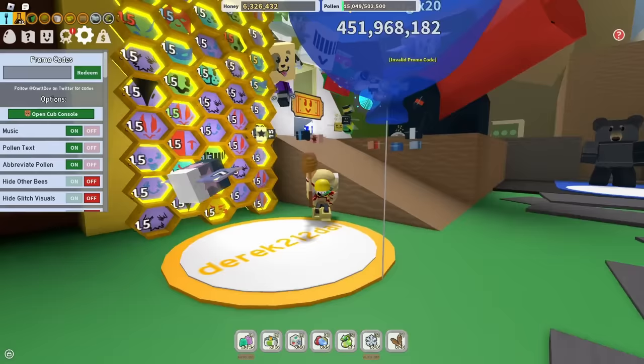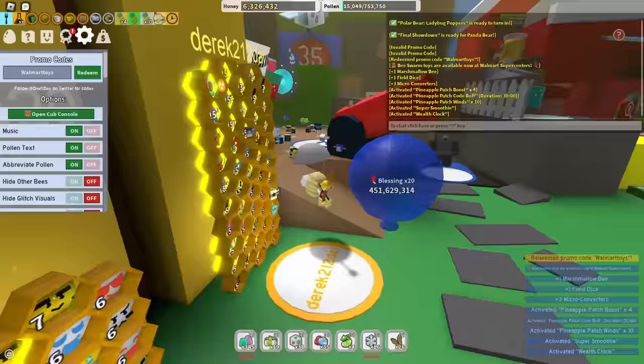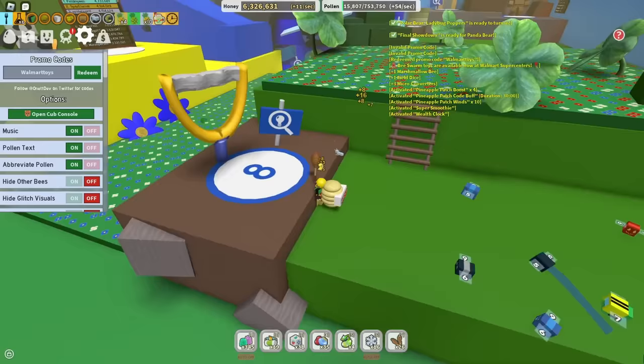Next up is the code WALMART TOYS — another really good code. It gives you a lot of random pineapple boosts, activates a super smoothie, and gives you some nice free wealth clock. If you're going to use this code, make sure you are ready for a very overpowered pineapple boost.